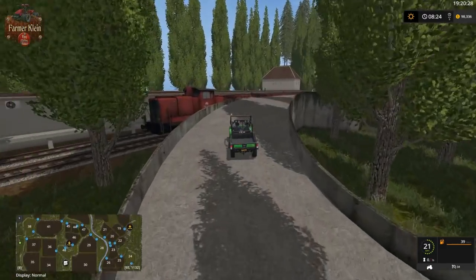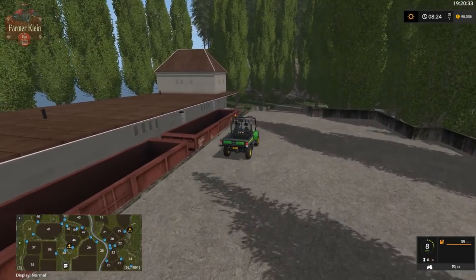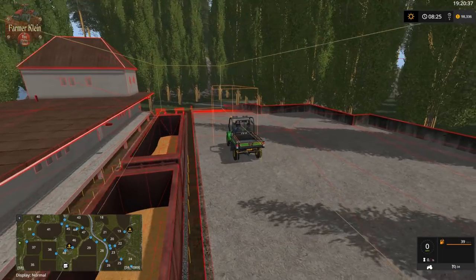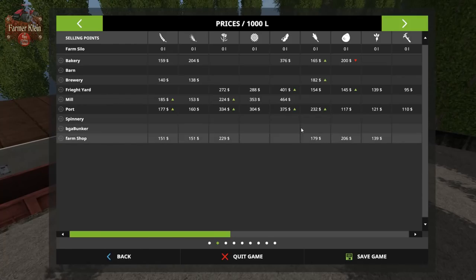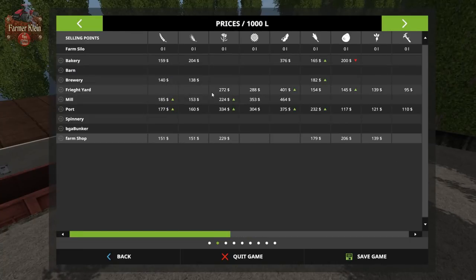Up here you dump into the train cars to make your sale — there is the trigger right there. You have to tip into the train cars. We are now at the freight yard, and it takes canola, sunflowers, soybeans, corn, potatoes, sugar beet, and sugar cane.